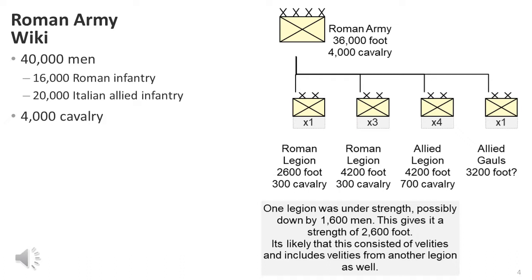Livy gives 18,000. In addition, there were approximately 20,000 allied infantry, comprising four Latin allied legions and a strong force of Gauls. Mention is made of 6,000 light infantry, and it is unclear whether these are included in the 36,000 or 38,000 infantry total. Most modern historians assume the 6,000 are included within the total. There were also 4,000 cavalry, a mixture of Romans, Latin allies, and Gauls.